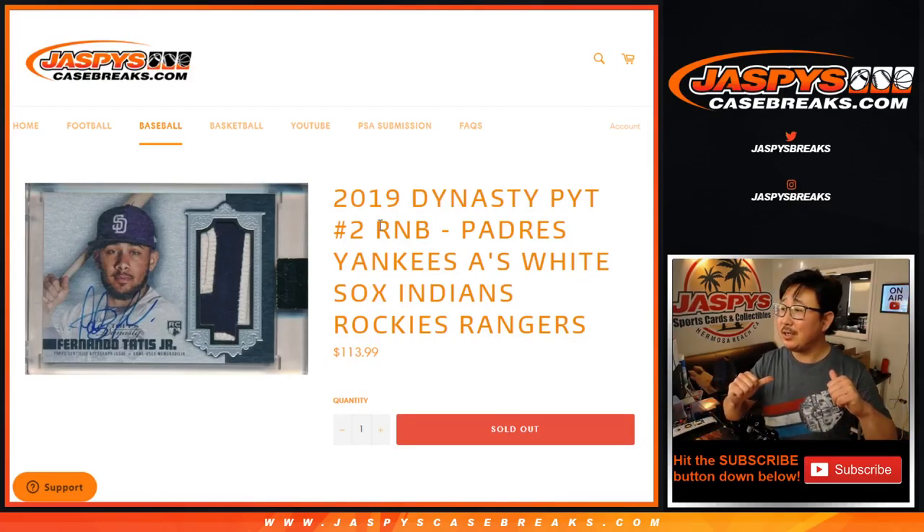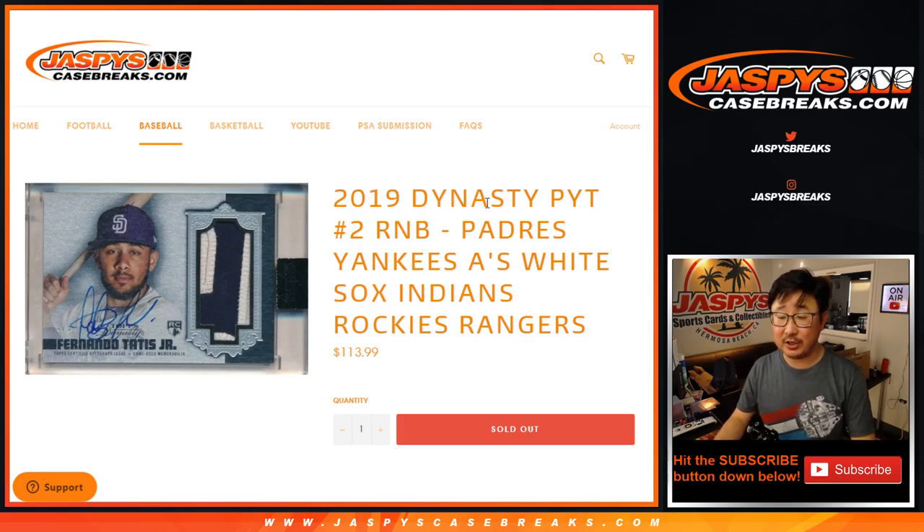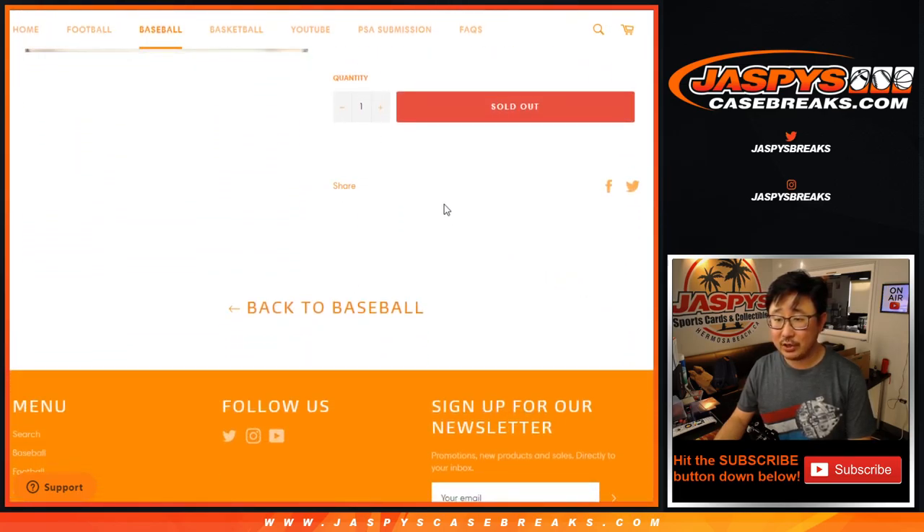Hi everyone, Joe for JaspiesCaseBreaks.com coming at you with the random number block randomizer for 2019 Dynasty Picker Team 2, coming up in a separate video if you're looking for that. This is the randomizer for the Padres, Yankees, A's, White Sox, Indians, Rockies, Rangers.